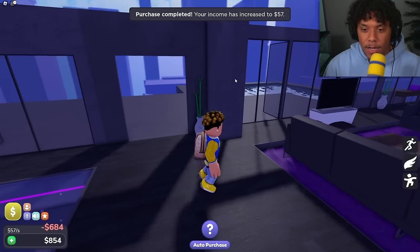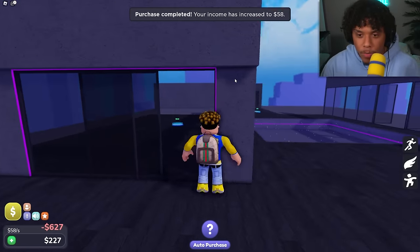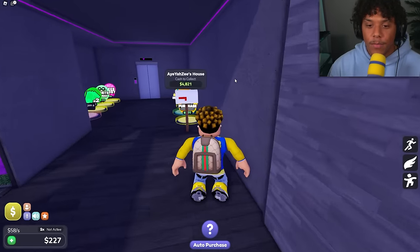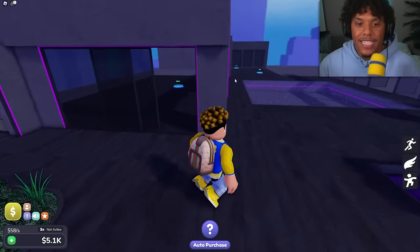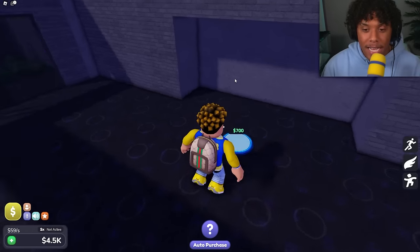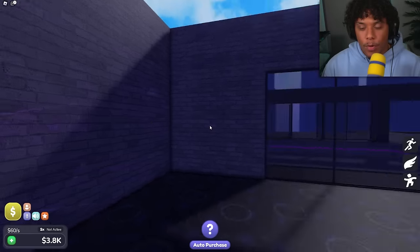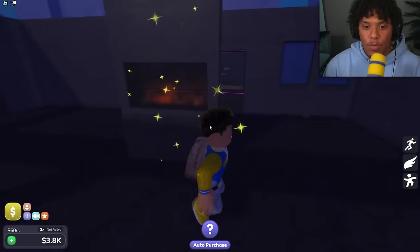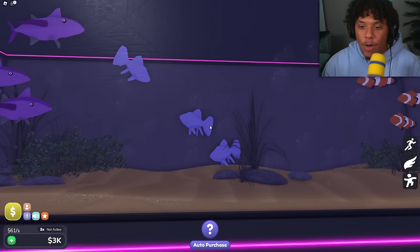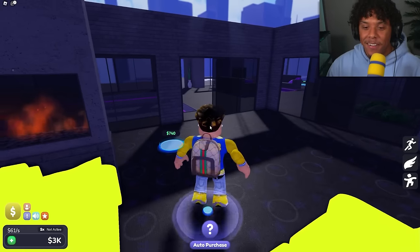It might just be a floor design though — that is so dope. I'm out of money again, so we have to go collect more. Buttons are getting more expensive and I can't keep up with the money as fast. We just bought all the walls — it's like a little brick wall theme right here, super industrial and modern. We got some fish in here — Finding Nemo!